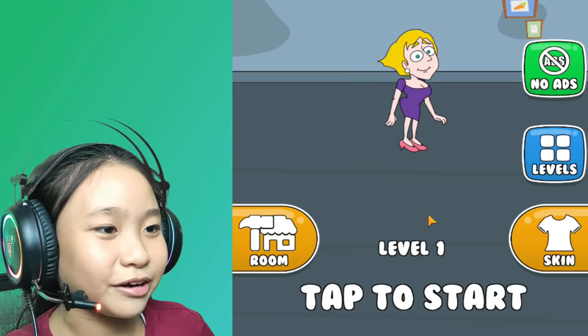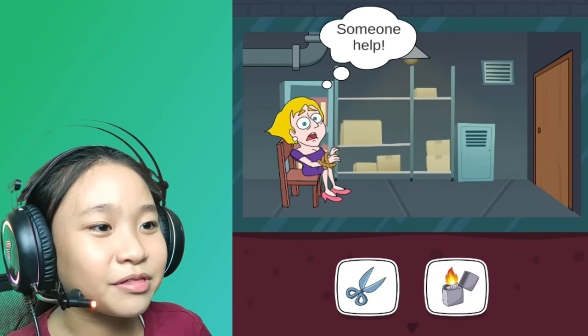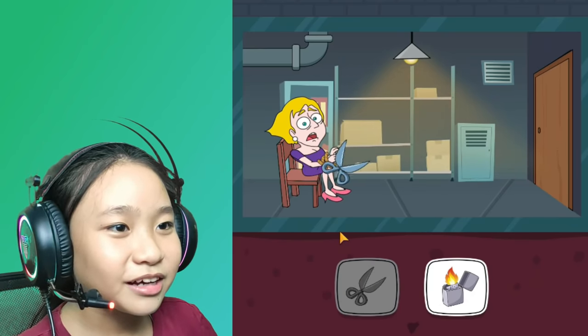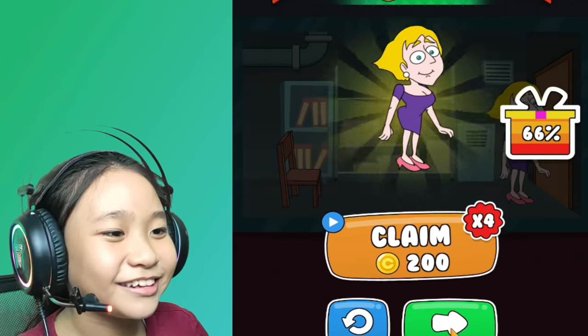Tap to start. We are at level one obviously. I've seen this part in the ad — you have to use the scissors. Okay, there, and she's free and she walks so weird. You're safe to go. Yay!